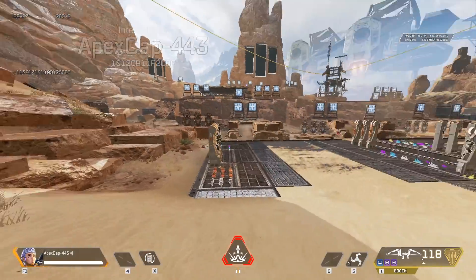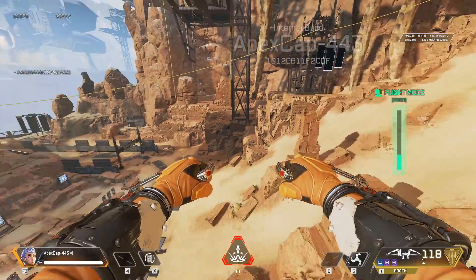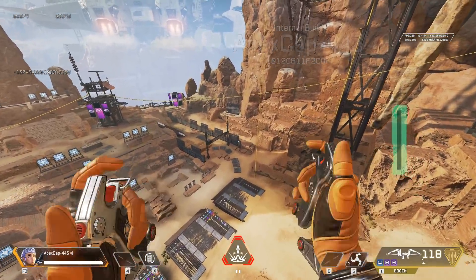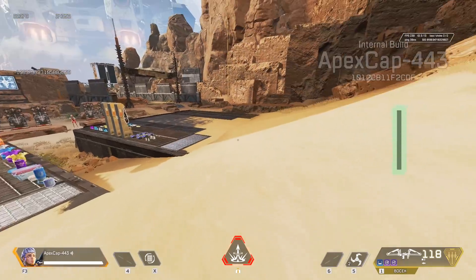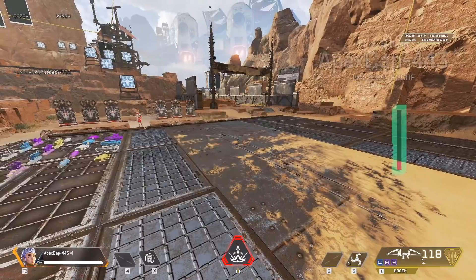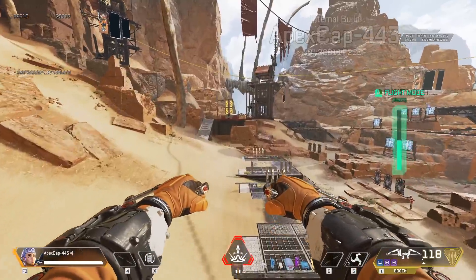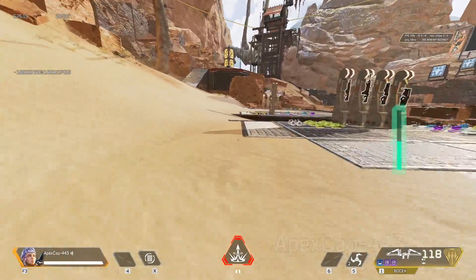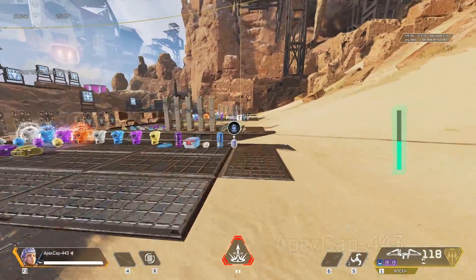VTOL jets — you can fly. On the right side there's a bar that drains down. It slowly comes back up. You need to wait a moment for it to toggle and start charging. It goes up over time. If you use it again it will stop charging and reset the timer to recharge. So most of the time it's better to wait for it to refill completely.